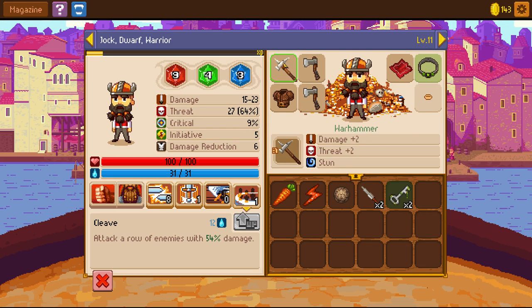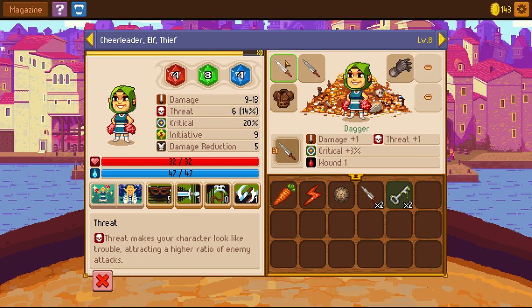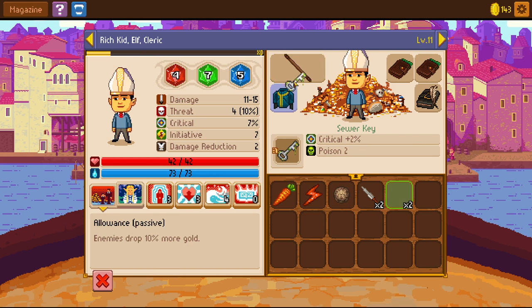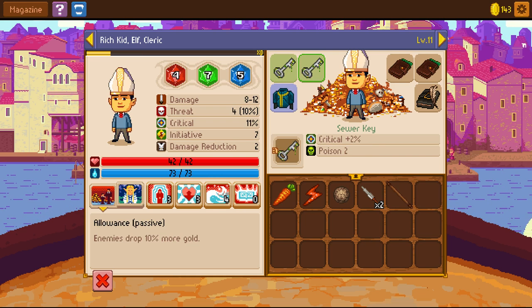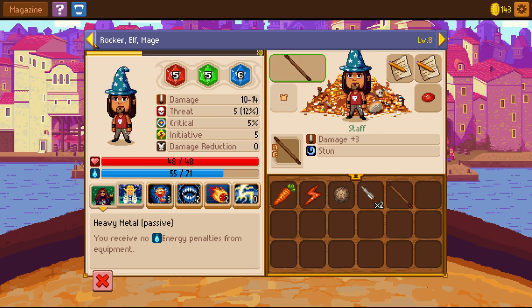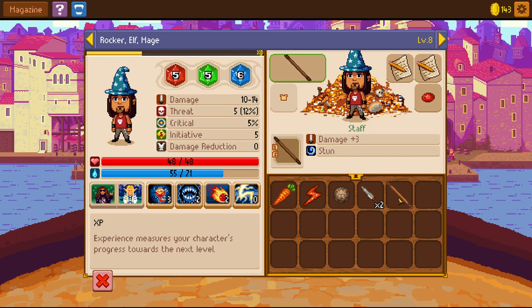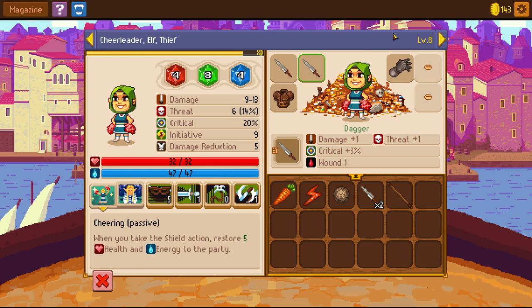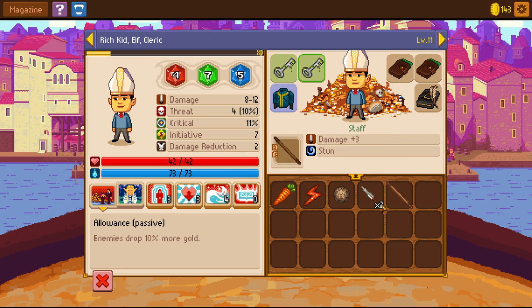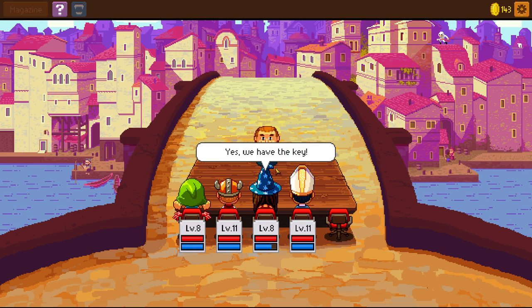I guess I should have only made one then — it's a weapon, that's a bit odd. Actually, still good for him because I don't want to use his attack and the staff is not that useful. Oh, I just assumed because of the hand icon. Well, that's still good. Yes, we have the key! You can also create other items — take a look at your known recipes.